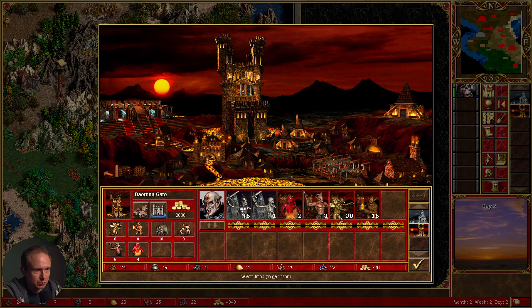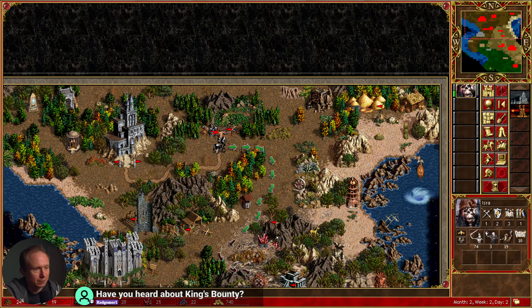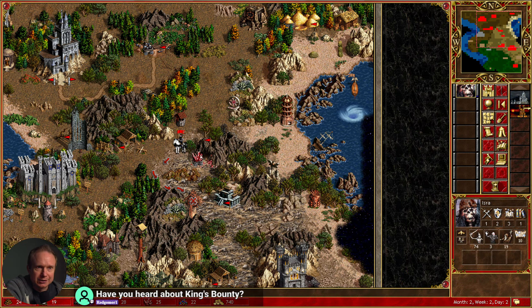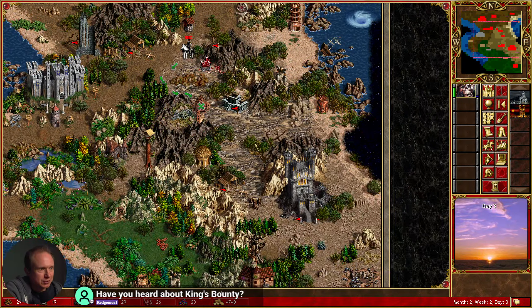Let's start down here — I want to get all of the cheap units that are possible to get. These guys are slightly expensive, so we'll leave those, but we got plenty of those. We're going to have you start — you have a pretty bad army. Let's swap things around, we'll leave the liches, and I'll have you start wending your way down here.